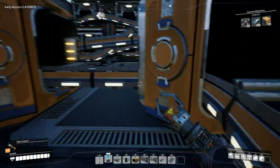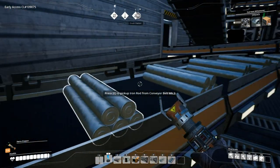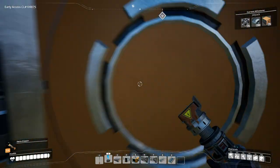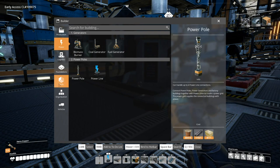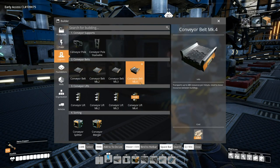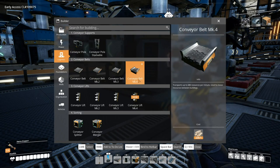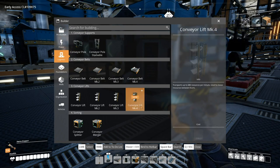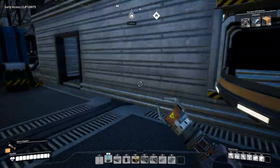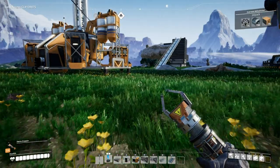If you haven't seen that first video, definitely go check it out. We made some improvements — here's our pipeline, we're trying to make the iron rods. We did get a conveyor belt upgrade with the coal generator — a conveyor belt that will move 480 resources per minute. It also comes with the conveyor belt lifter.